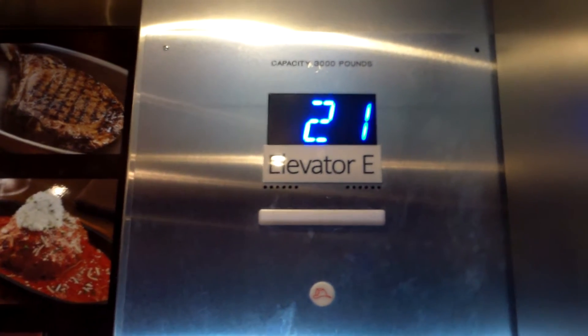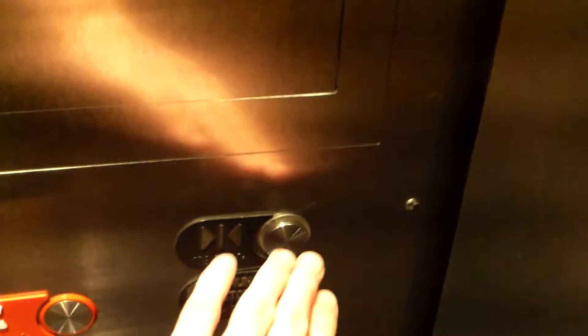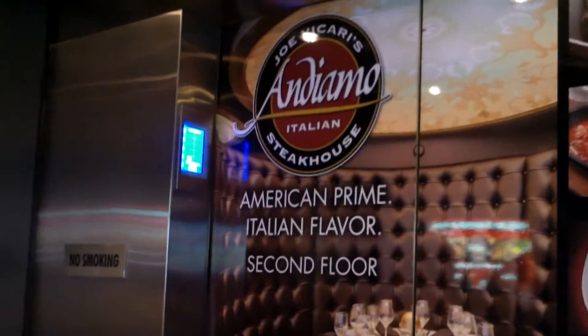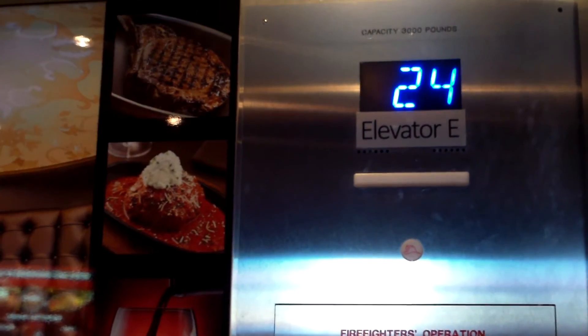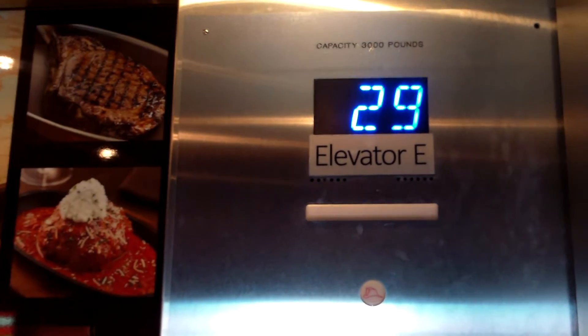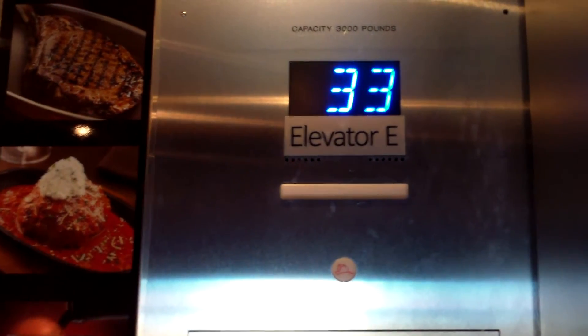I think that's pretty neat they got destination dispatch here. Isn't that the latest and greatest? Yeah, but I haven't seen this before in Las Vegas. The Naboo Hotel has it, but this is the first for any other hotel. Door closed definitely does not work. Let's see if I can do dual indicator view — I don't think I can. They haven't even got an indicator on that side. Oh, this car shakes on the side — the walls shake.